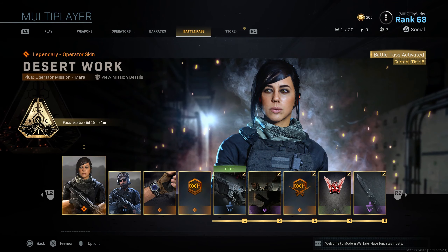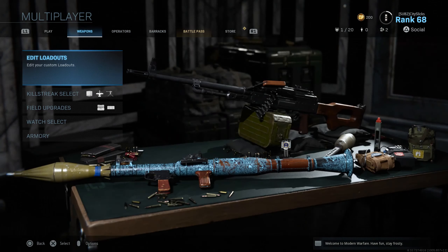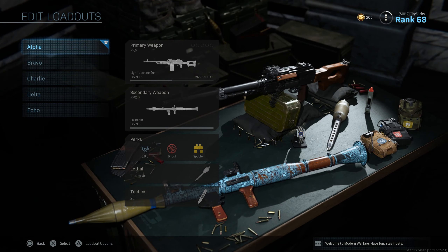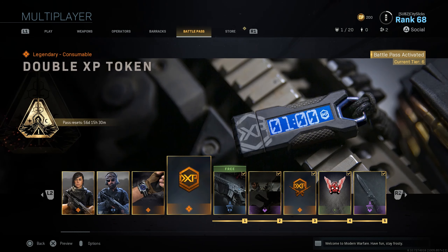Let's go into the battle pass. I've already played this a little bit so I've gone up a bit. When you first buy it — I bought the regular battle pass, there's a premium that skips the first 20 levels — you get Mara and Azure plus their operator missions for free. You also get this watch, which is actually on your wrist in the game — a cool little aesthetic thing. This one keeps track of your level, as you can see on the little watch stand showing level 68. You also get double XP, I think it's an hour, shown on the little USB key.